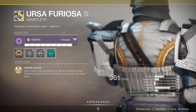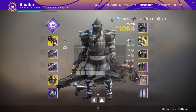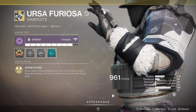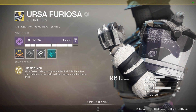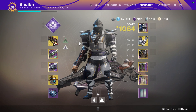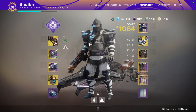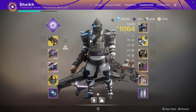I thought I'd bring it out for quick play. You can see right here we have a pair with a whopping 31 intellect on the Ursa Furiosa. We're using the Bad Juju, which obviously gives you super energy for kills. Ursa Furiosa's exotic perk does the following: move faster whilst guarding when Sentinel Shield is active, and guarded damage converts to super energy when the super ends. So basically if you block a little bit of damage, you'll be left with roughly less than half of your super bar automatically refilling after your Sentinel super ends.